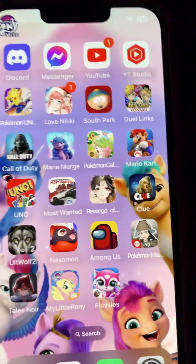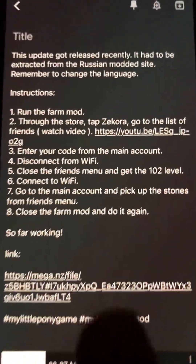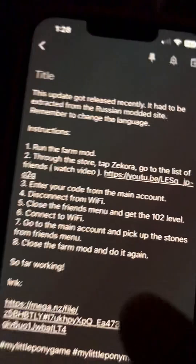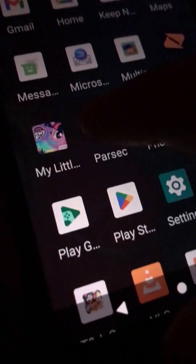Hello everyone. I figured out how to use the mother pony hack, so I got my main account on my iPhone and we have the modded version that you're going to download on my Android. We're going to follow the new instructions — they're a little tricky, but I'll put them in the description. We're going to run the farm mod on the Android. You can do this with an emulator if you don't have two phones. Now I'm letting it load.